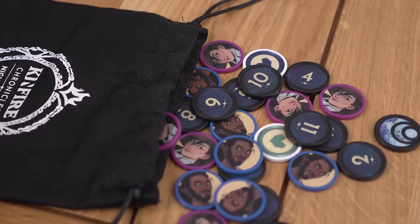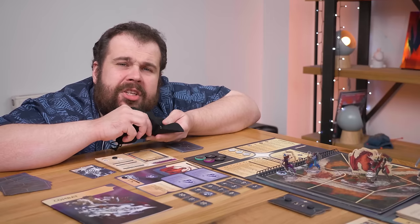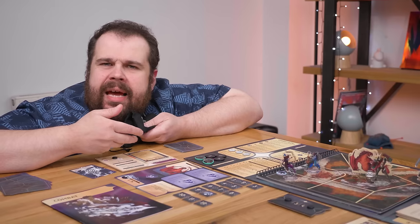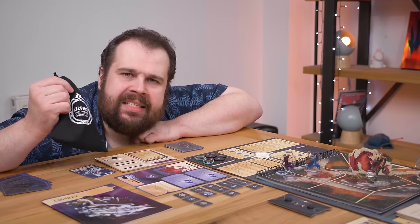In it are some chits with numbers, hearts, your character portraits, and this ominous thing that is totally fine, I promise. Each turn you'll draw one, and that's whose turn it is. This sounds simple, but let me tell you — this bag is a YIKES generator!